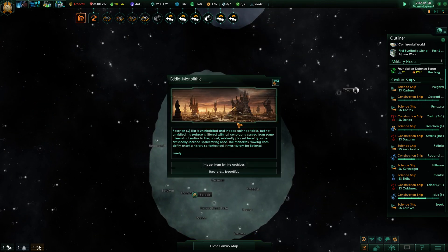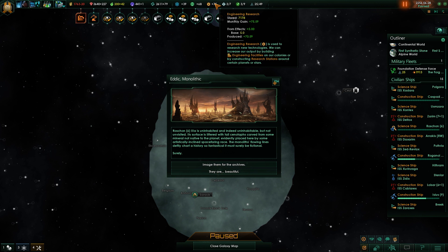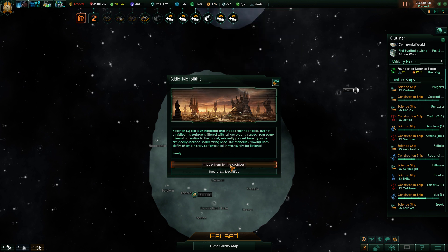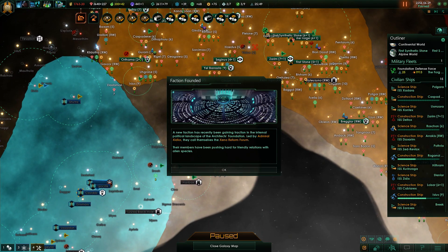Attic monolithic event: Rushcon 3A is uninhabited and indeed uninhabitable, but not unvisited. Its surface is littered with tall stone artifacts carved from a mineral not native to the planet — evidently placed here by some artistically inclined spacefaring race. The monolith's flowing lines chart a history so fantastical it must surely be fictional... surely. Options: make digital reproductions widely available, or gain a flat amount of research in engineering. I don't need engineering, so we're going to take the second option and hope for some influence. Next month we'll be able to build another habitat.